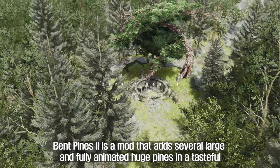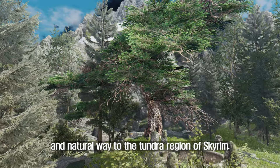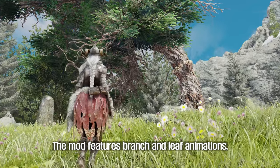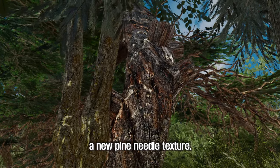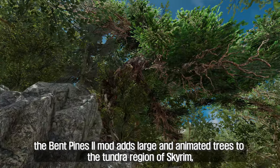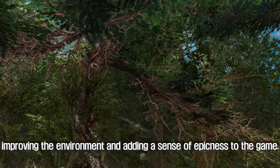The fifth mod you will install is Bent Pines 2. Bent Pines 2 is a mod that adds several large and fully animated huge pines in a tasteful and natural way to the tundra region of Skyrim. These trees make the environment look more interesting and epic. The mod features branch and leaf animations, as well as better normal maps, a new pine needle texture, and improvements to the mesh and textures. It is important to note that LODs must be generated using Dyndolod. Bent Pines 2 adds large and animated trees to the tundra region of Skyrim, improving the environment and adding a sense of epicness to the game.